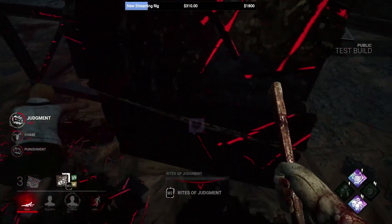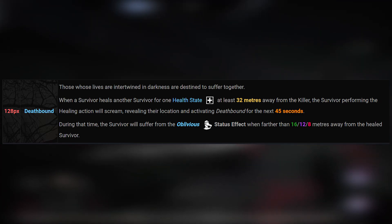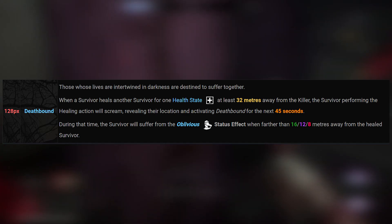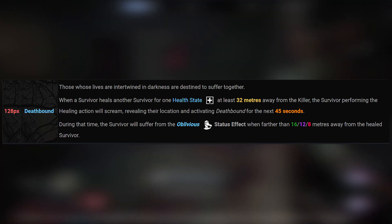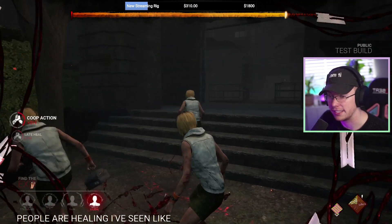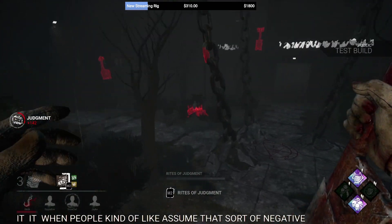The third perk is Deathbound. When a survivor heals another survivor for one health state at least 32 meters away from the killer, the survivor who performed the healing action will scream, revealing their location, and this perk activates for 45 seconds. During this time, the healer will suffer from Oblivious when further than 8 meters away from the survivor they healed. Deathbound essentially requires that if you heal somebody, you stick with them for about 45 seconds.